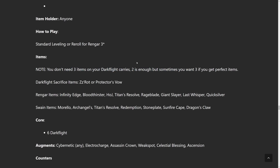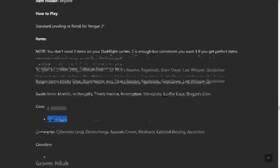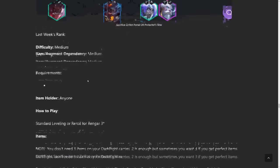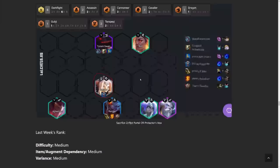You don't need three items on your Darkflight carries. Sacrifice items I'll list out — I believe they will be nerfing these items in this interaction, so we'll have to see. Rengar items: IE, Bloodthirster, Hodge, Titan's Resolve, Rageblade, Giant Slayer, Last Whisper, Quicksilver. Swain items: Morello, Archangel's, Titan's Resolve, Redemption, Stoneplate, Sunfire Cape, and Dragon's Claw. The core of this build is just six Darkflight — after that, you could put in pretty much anything. Augments: Cybernetics is really good because whenever you're getting different items, you get a ton of value. Electro Charge is really good when doing Swain carry. Assassin's Crown if you're going for Rengar. Weak Spot, Celestial Blessing for Rengar so you don't have to build a Bloodthirster, and Ascension is really nice for Swain because he just lives so long.